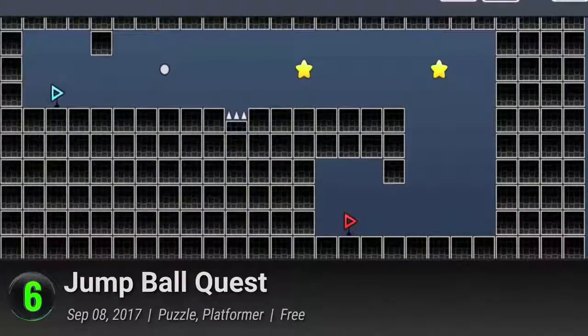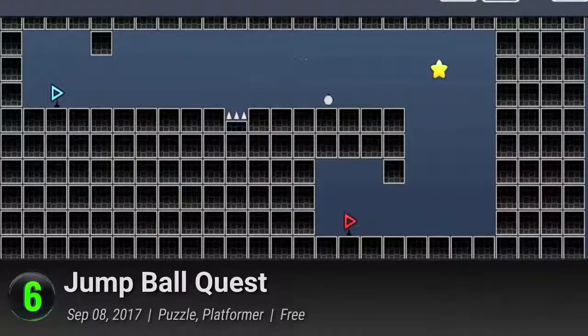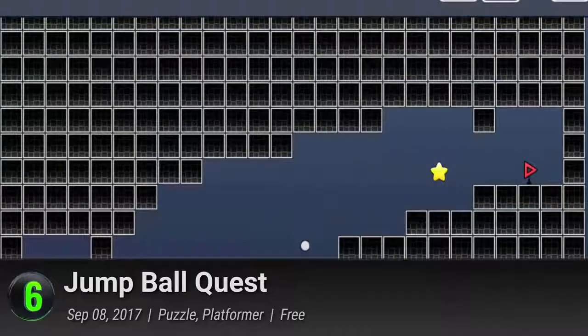Number 6: Jump Ball Quest. From the makers of Pinball King and Archery Big Match, Mobyrick leaps back into the video game fray with a simple but not simplistic arcade game. All you need is a ball and the ability to move left and right. While not exactly an original idea, Mobyrick sprinkles a few distinct features to add variety to its gameplay. Take to their futuristic stages and handle the madness of blocky environments — collect stars, avoid spikes, and make your way to the triangular exit.